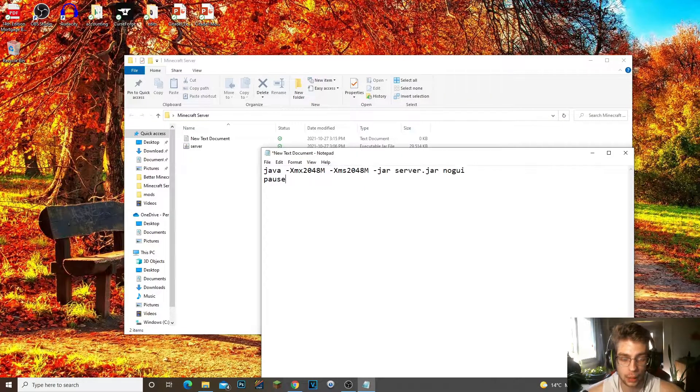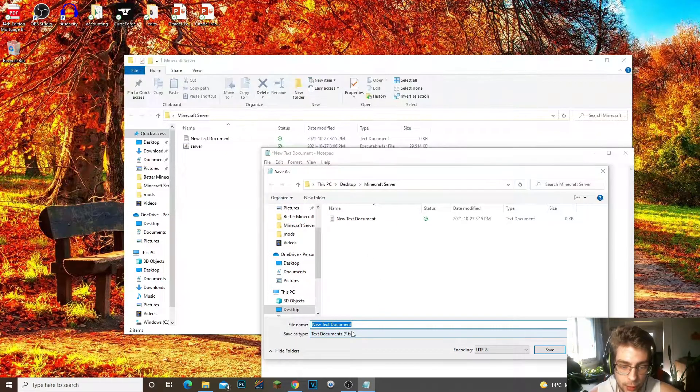Click Enter and type 'pause' at the end. This is so that if we have any issues, the command console won't close right away — it will pause so we can see what went wrong. Next, click File > Save As, come down to 'Save as type' and change it from Text Document to All Files. Then name the file 'run.bat' or 'start.bat' — I'll go with 'start.bat' for this video — and click Save.